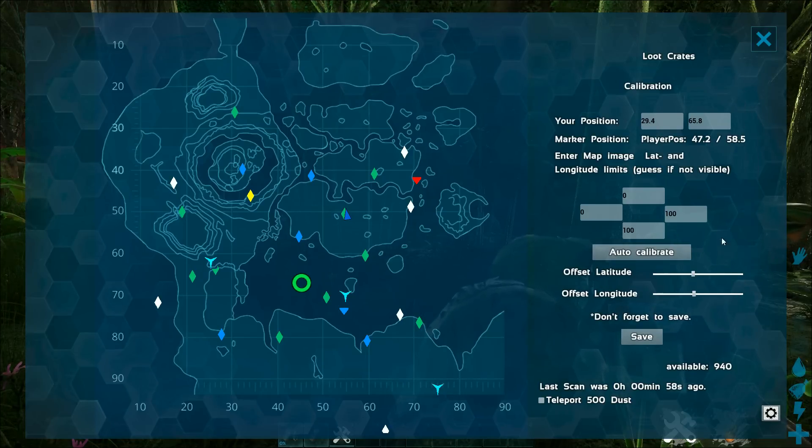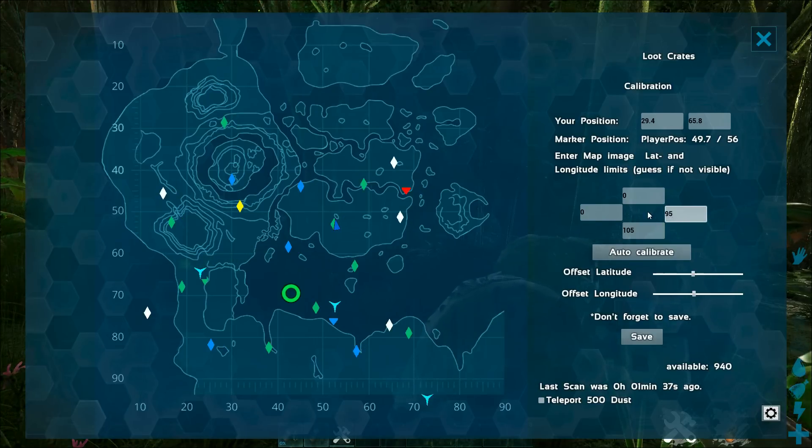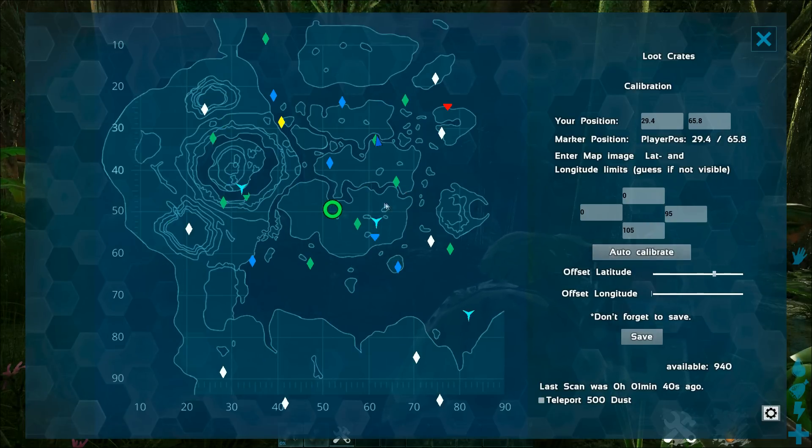We go down to the gear icon. We can see what our coordinates should be and what is calculated. Here we enter the longitude and latitudes of the image. Up here looks like zero for latitudes, put down 90 is here, one hundred would be here, and let's say it's going down to 105. From the left could be zero, but here something is cut off so it's only going to 95. Then we click auto calibrate.